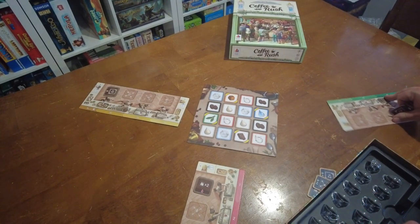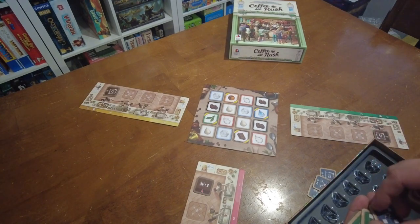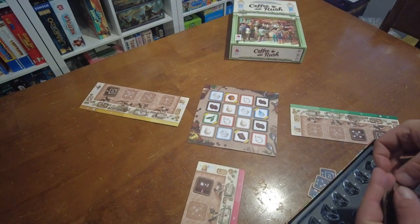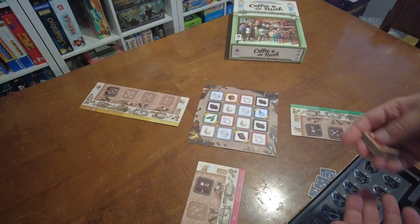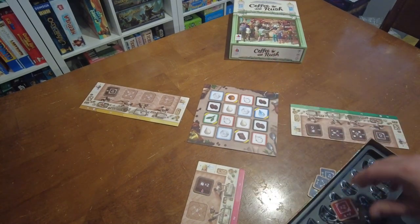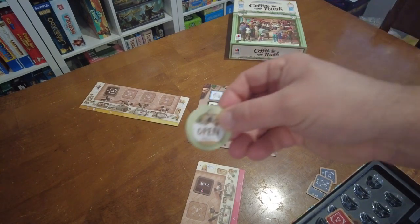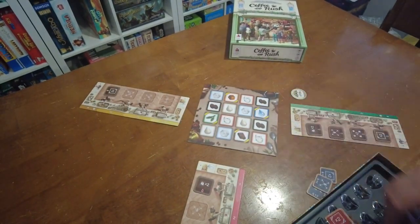Oops, this player board's upside down. It's not too hard. Getting this game set up only actually takes a few minutes, which is pretty awesome — there are some games with this many pieces where it takes a really long time. You're going to pick a first player token and set it to open. We're going to give the green player the first player token.